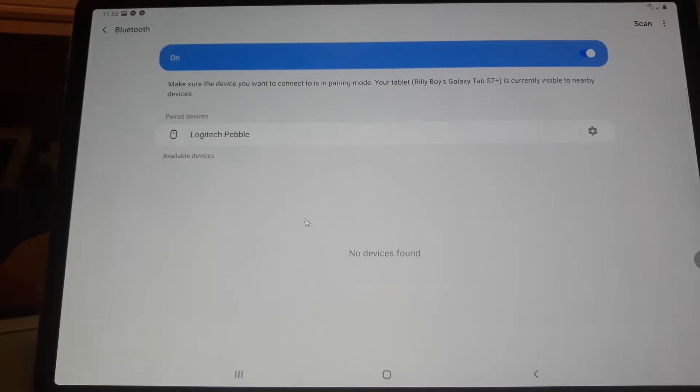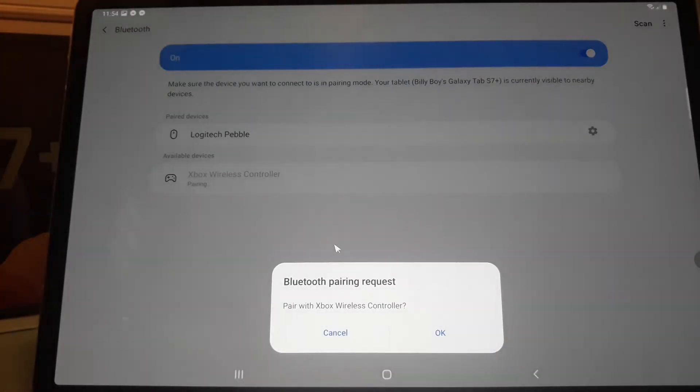If it says no device found, just don't panic. Just press scan again. And then press this so that it will pair. Wait for it. If it says it couldn't connect, just continue scanning. But if it says Bluetooth pairing request, just press OK.